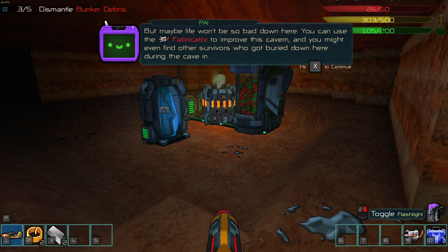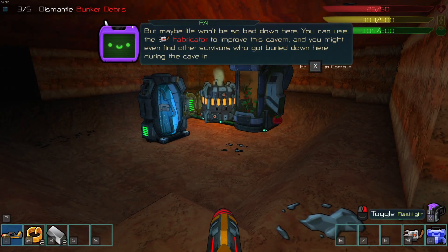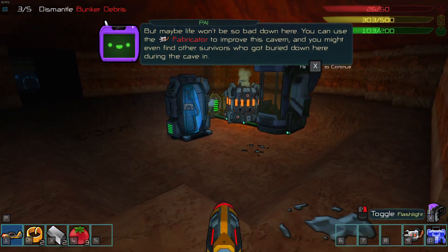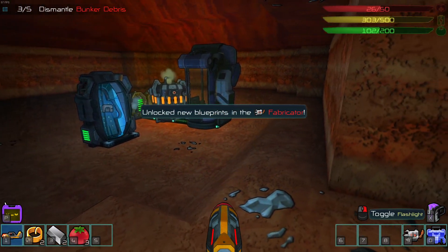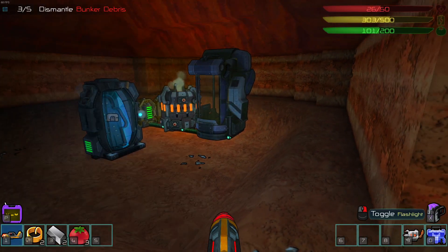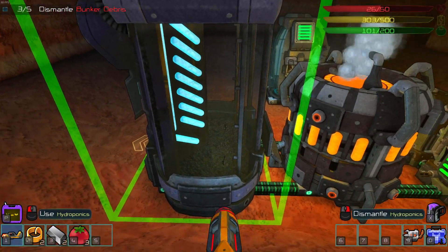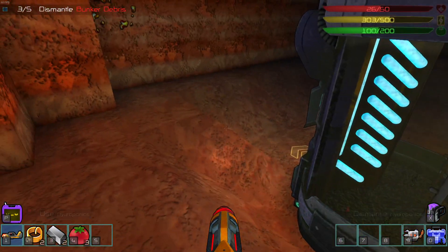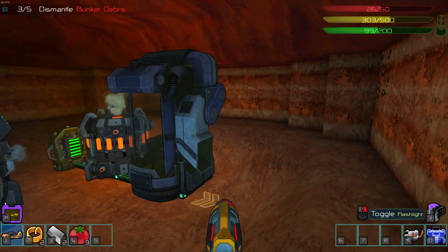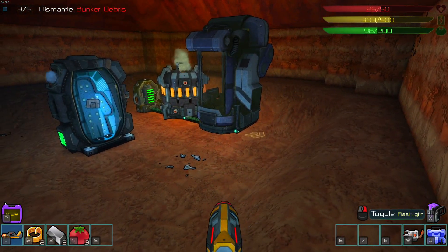You can use the Fabricator to improve this cavern, and you might even find other survivors who got buried down here during the caving. That was three tomatoes. Unlocked new blueprints in the Fabricator. Not every harvest generates the same amount of fruit — that is good to know. We are down to 100, so we've gone through about 25 food now.